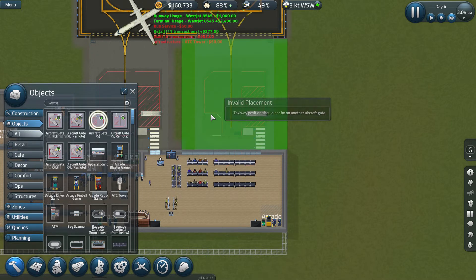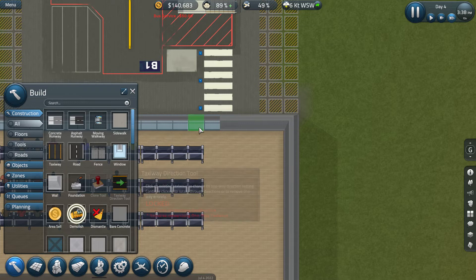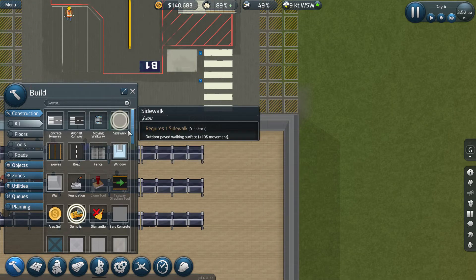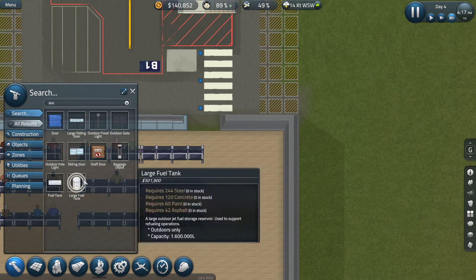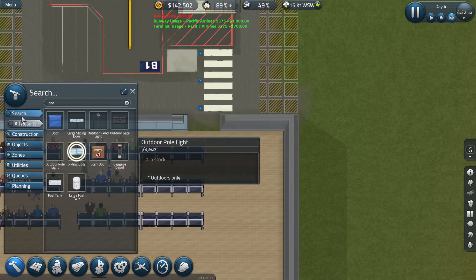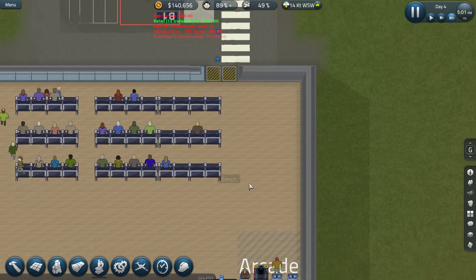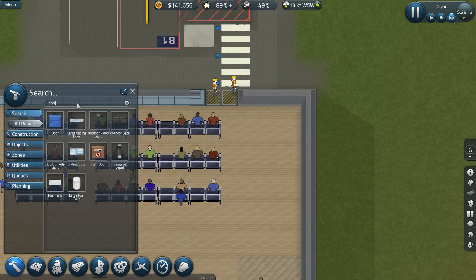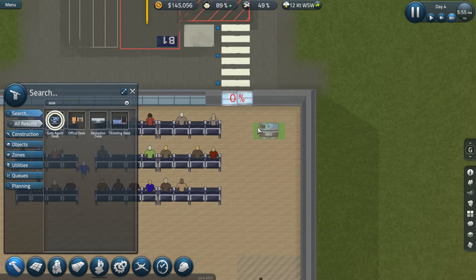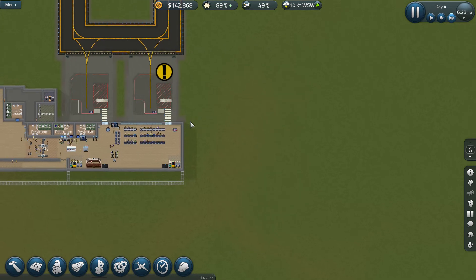Aircraft gate small — there we go. Going to have to do something with these windows here though. Sliding door — must be placed on existing wall. Oh, we've got to build the wall first. Whoops — did we tear out the foundation somehow? Whoopsie. Door — all right, got that straightened out. Desk — gate agent. I like all my gates there in a row like this, to be all labeled the same.